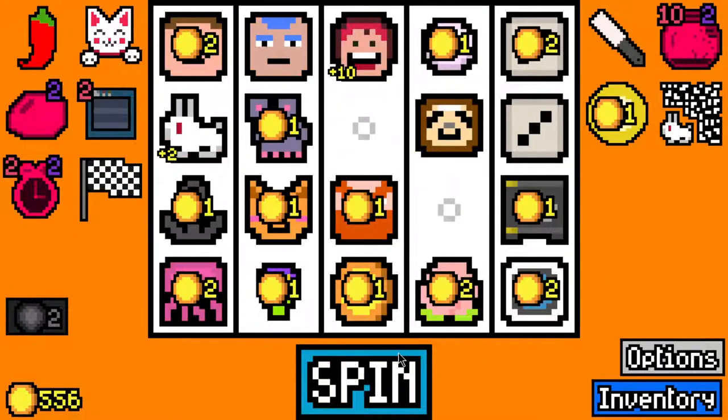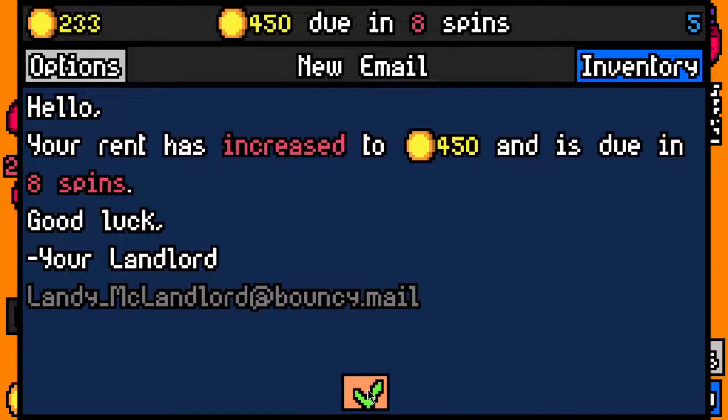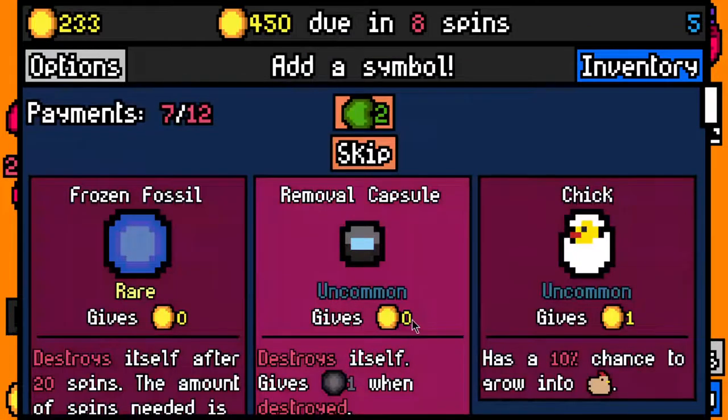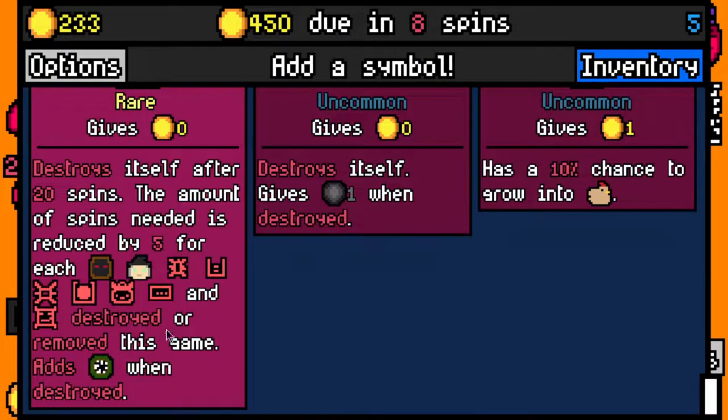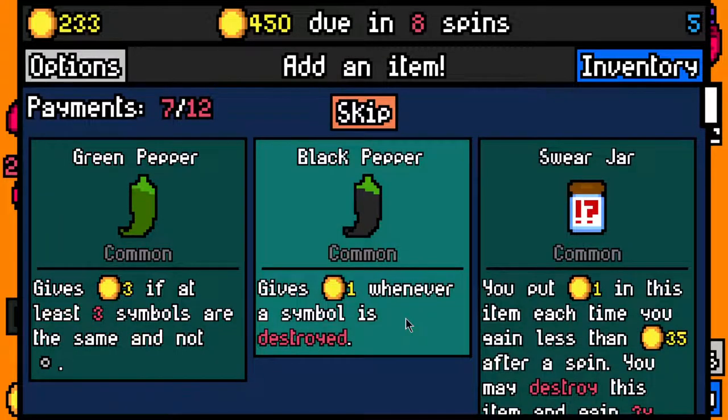I'll take a peach for Mrs. Fruit. Fifty-two. We made the 375 rent payment with 233 left over, 450 now due in 8 spins. And I think we might have made this one. Let's take the frozen fossil - I think we might have survived long enough to scale to a win.